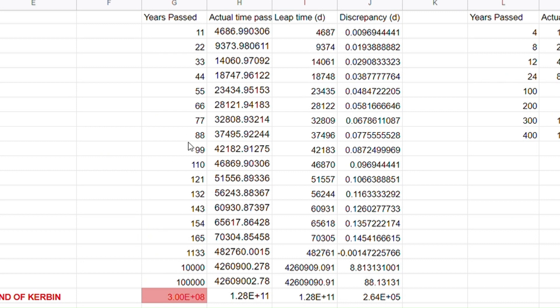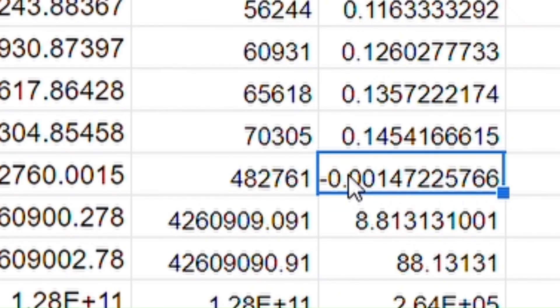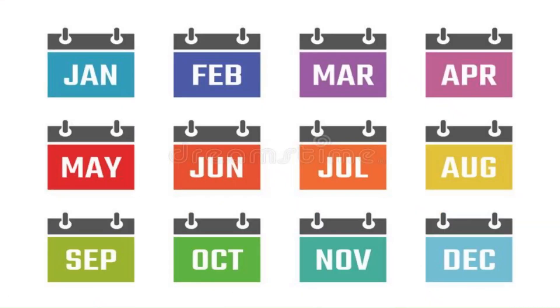Well, referring to the spreadsheet, we can see that the discrepancy between the actual amount of solar days passed and the number of days on our calendar reaches one full day after roughly 1134 years. Given that the nearest multiple of 11 to 1134 is 1133, we could skip the leap year every 1133 years, resetting the discrepancy back to almost zero. So now that we have solved this issue, let's move on to the calendar's months.